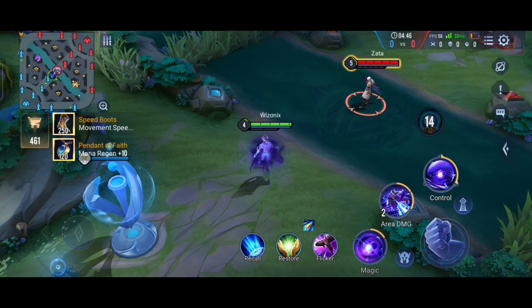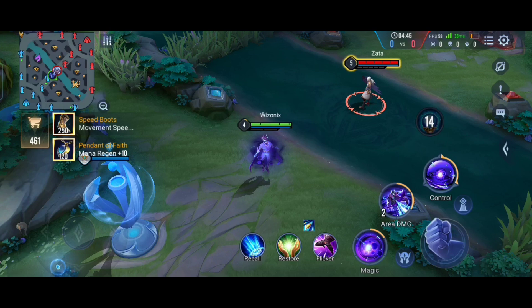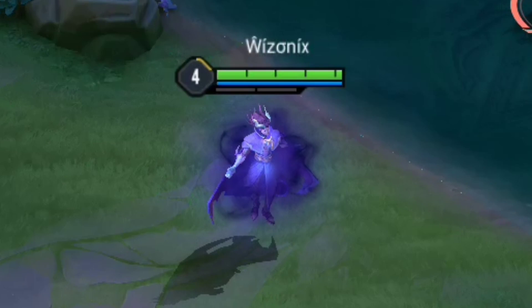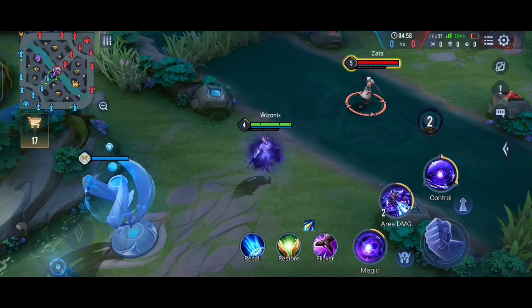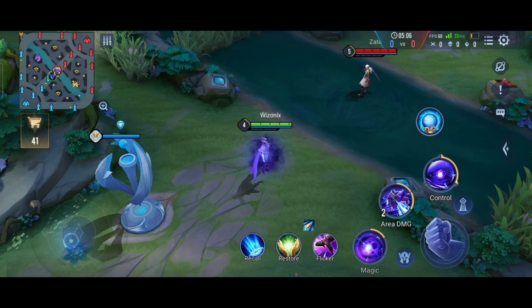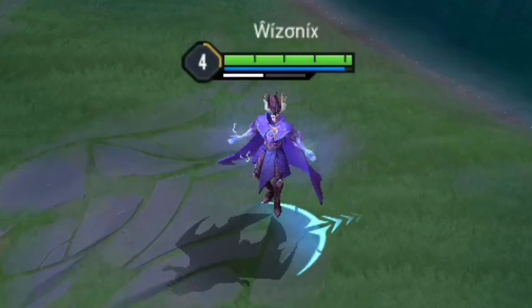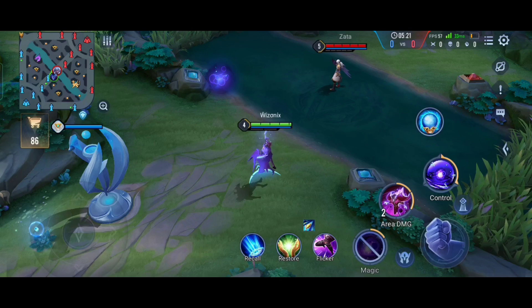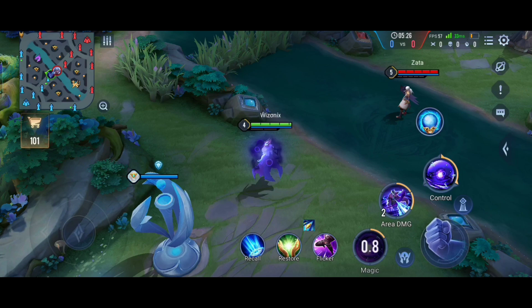The first thing we'll look at is Lorion's passive. If you look closely at Lorion, you can see orbs circling around him. Every damage that Lorion deals only happens where this orb is. Right now the orb is inside Lorion, but if you use your first ability you can bring it outside. You can then change it to two other places, and tapping it again brings it back inside.